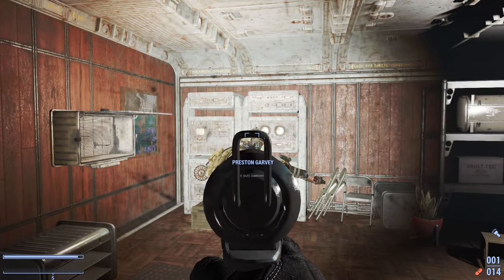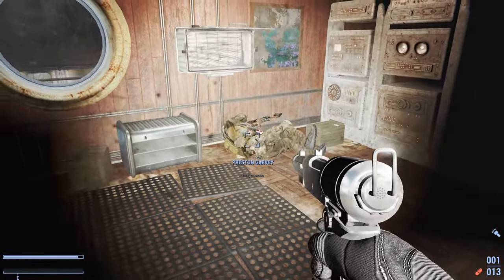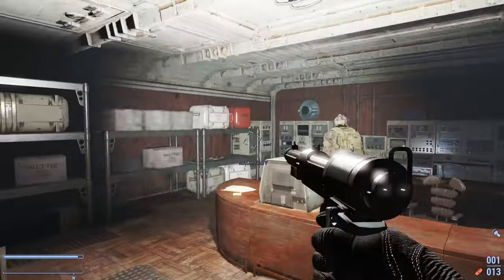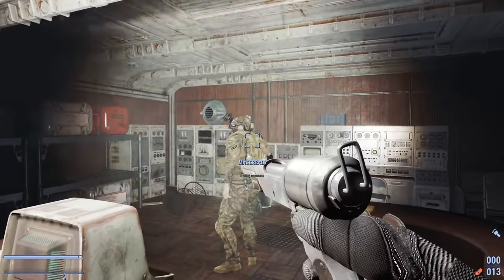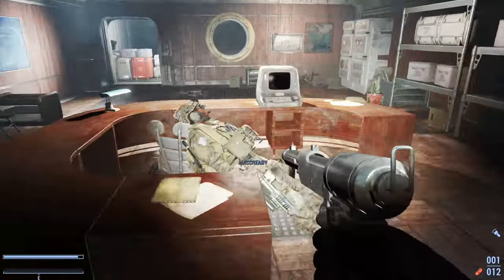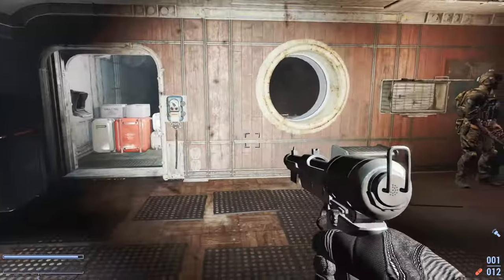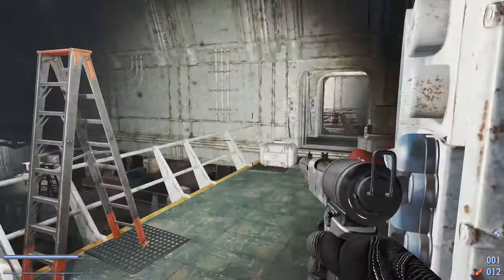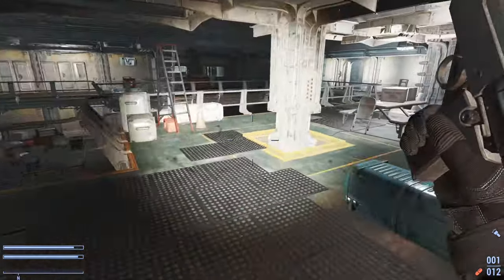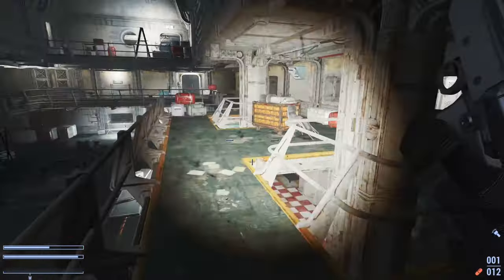Let's test it on the companion. Hey Preston — well, it works. Sorry Preston, he'll be fine. That's what you get for stealing my kills. I guess I will test this out a little bit more in the wasteland now that I have both versions of the weapon — the blaster and the stun gun.